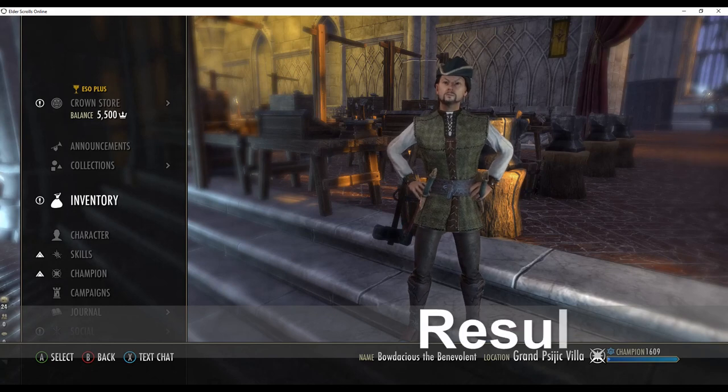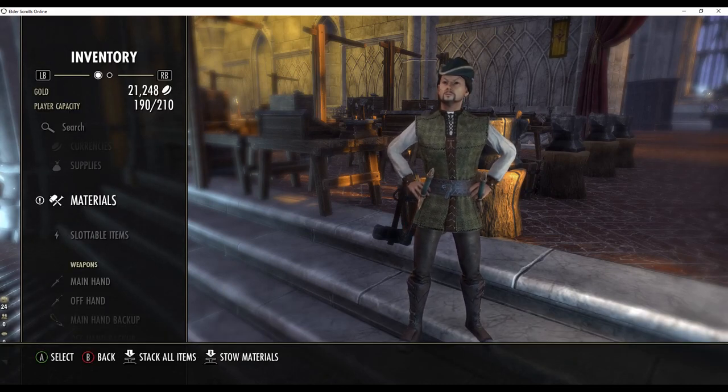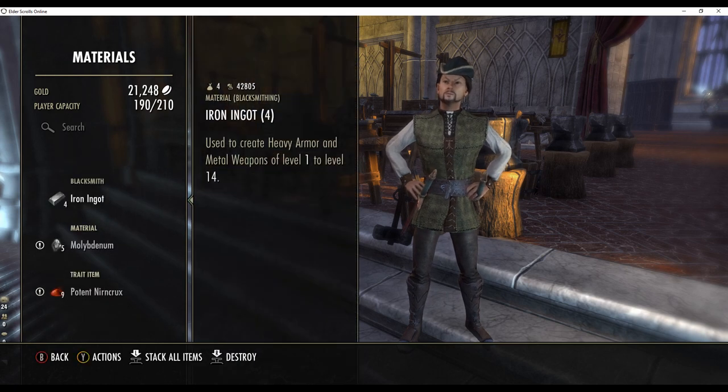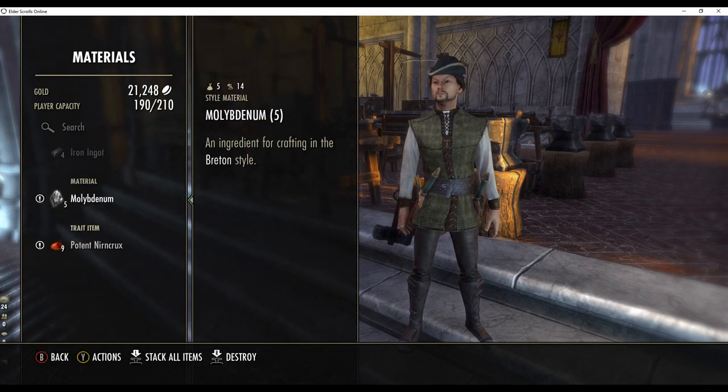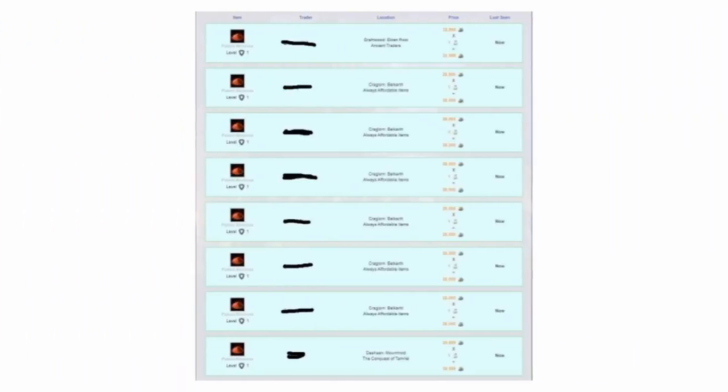Here are the results of our conversion of 500 transmutation crystals to potent Nurn crux. From deconstruction we obtained 9 potent Nurn crux. The approximate value of these items at the time this video was made was 225,000 gold.